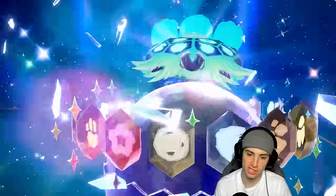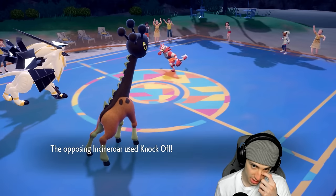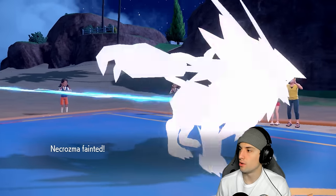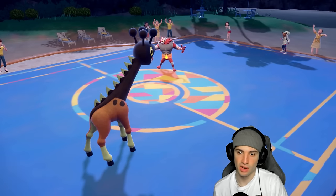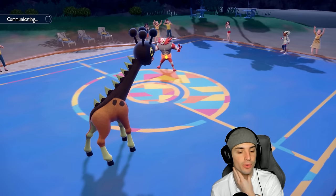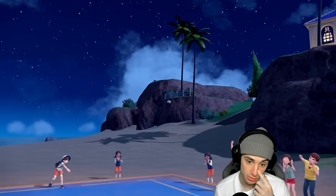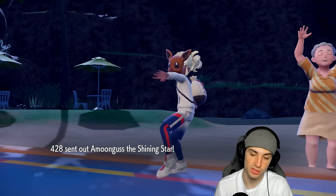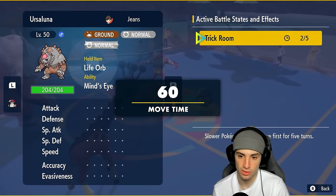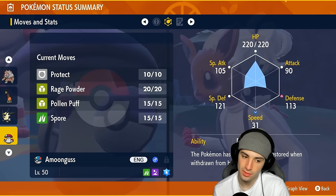We get rid of Terapagos — I'll take that trade all day. Then Knock Off comes in with a crit and we die. I thought we could soak a Knock Off but of course they get a crit. That's totally fine — I still have Frigiraph, Amoonguss, Ursaluna, and Terra ready to go. I'm thinking of going into Ursaluna or swapping Amoonguss in. Two turns left in Trick Room.